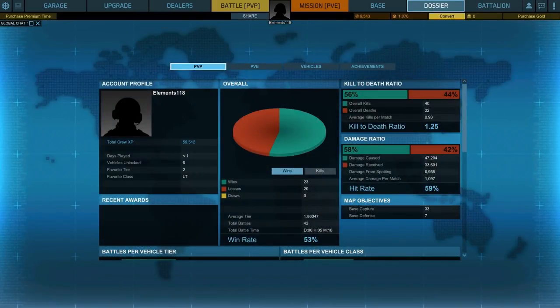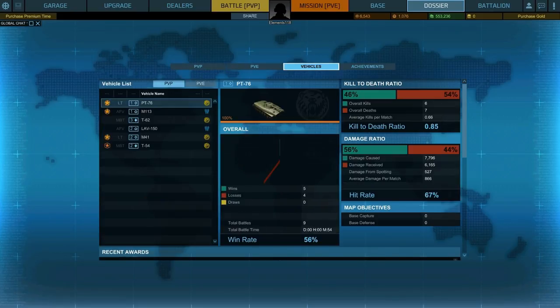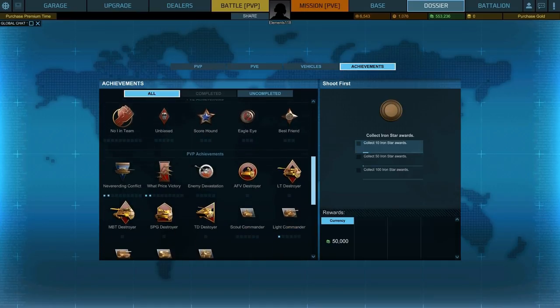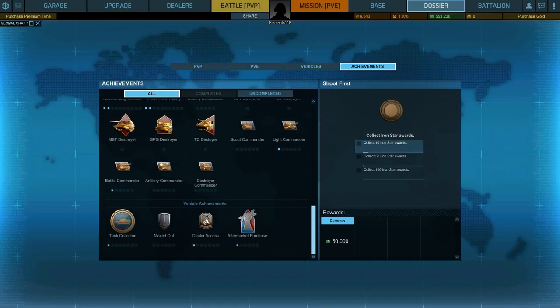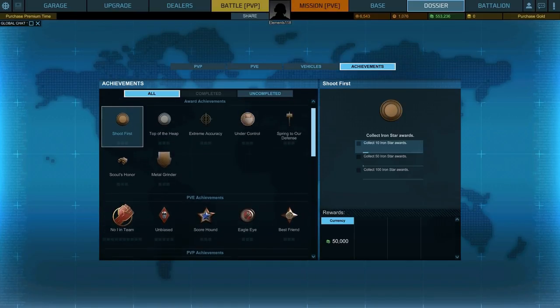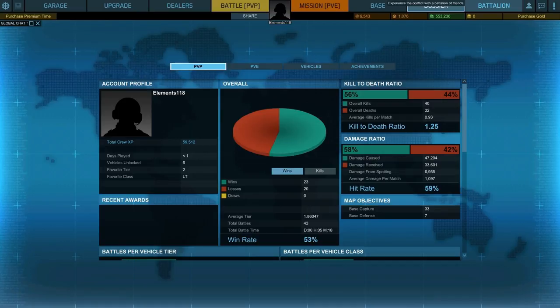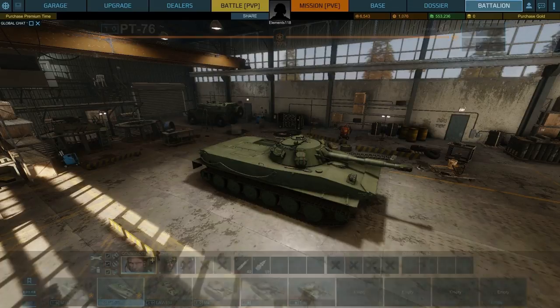If we click up here in Dossier — this is nice, I haven't actually viewed this before — this gives you all kinds of statistics. You can see, for instance, I've had a 56% kill to death ratio. You get hundreds of different kinds of statistics in Armoured Warfare compared to World of Tanks; after a battle has ended you get loads and loads of different statistics that you just don't get in World of Tanks. These look like achievements — there aren't as many as in World of Tanks, but you wouldn't necessarily expect that. And up there is Battalion, which is the equivalent of Platoon. There's not really anything to show you in there.